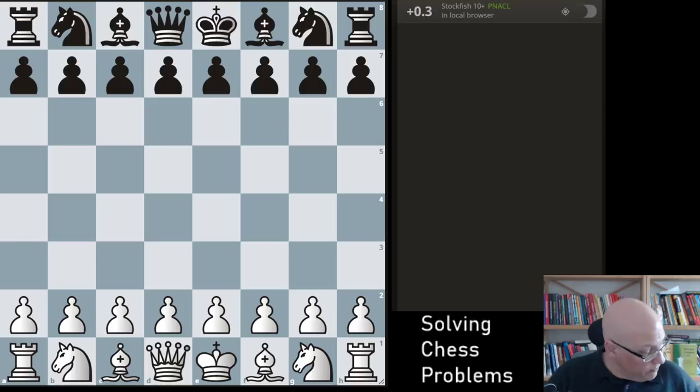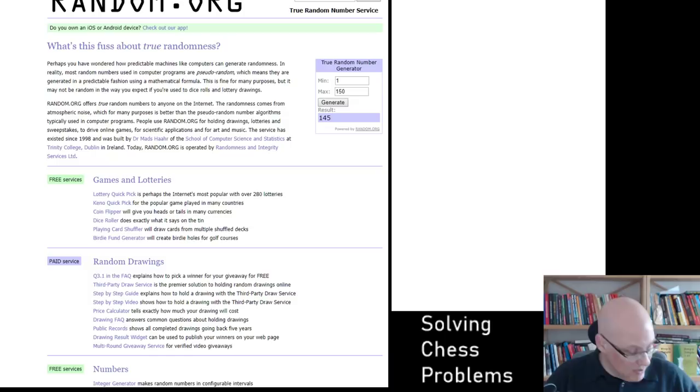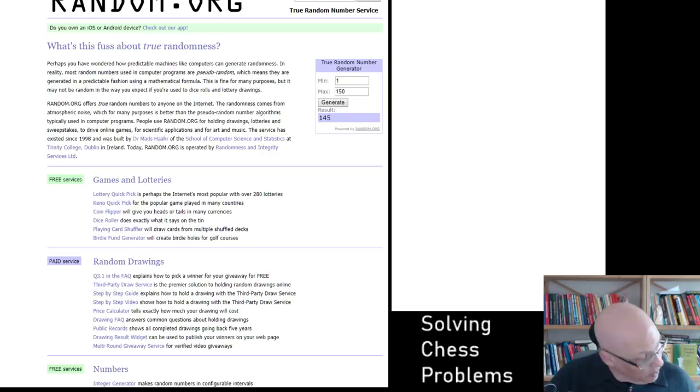So there are 150 positions and I'm just going to randomly select some of them. It might happen that I know the position because I used some for my own lessons, so I might have to roll the dice more than once. Let's see — 145. Let's see if I know this position. No, I don't know it.